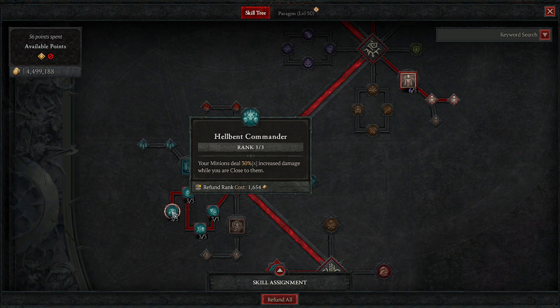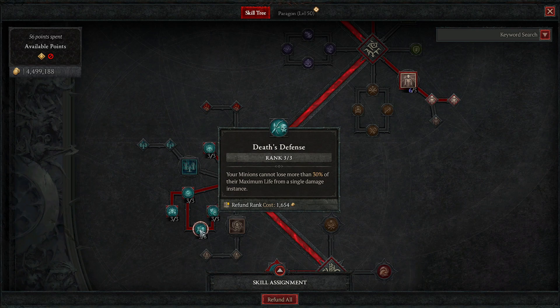Your minions deal 30% increased damage when you're close to them — and they always follow you, so this is active 100% of the time. Another passive: your minions cannot lose more than 30% of their maximum life from a single damage instance. That means enemies need to hit them at least four times to kill them. Combined with all the healing, your minions should stay pretty healthy throughout everything you do.